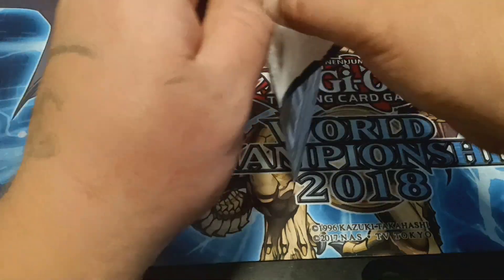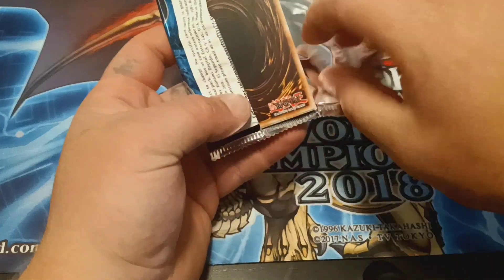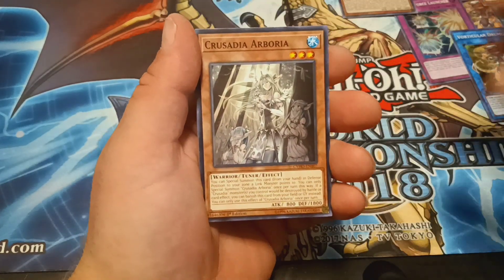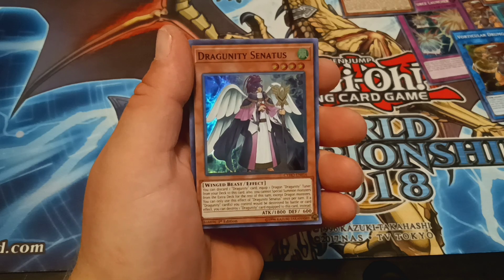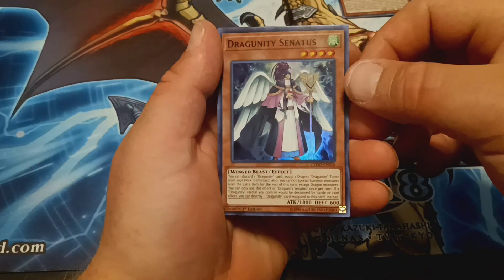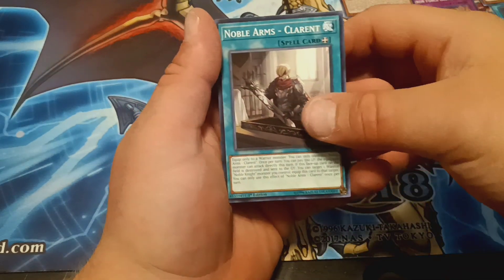Last pack for Cybernetic Horizon. We have Moon Slot, another Point Guard, Crusadia, Mini Boral Dragon. We got a card we haven't pulled yet — Dragunity Sinitas. Pretty cool. The Giant Org, World Legacy Mine, and we have a Noble Arms.